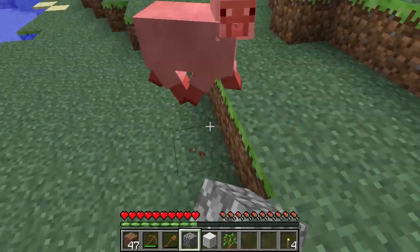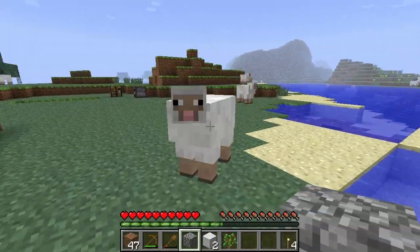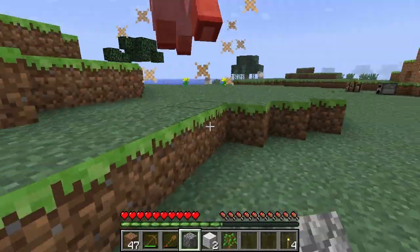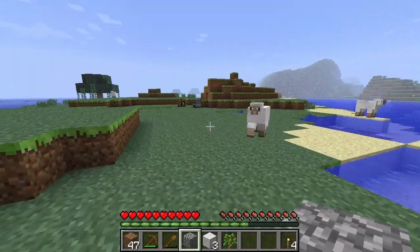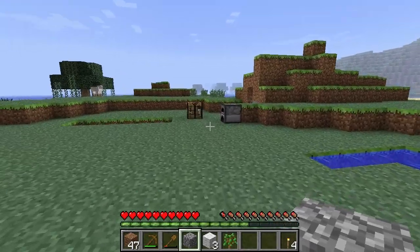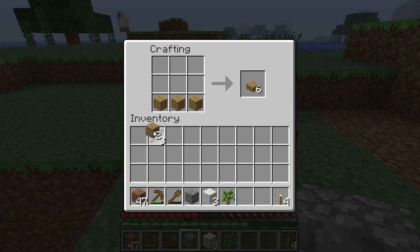Let's carry on killing these sheep — remember to be destructive in any way it is left click, so just left click and keep chasing them until they die. They take different amounts of hits each time. Now we've got three wool — you can see in the inventory we've got three wool there.